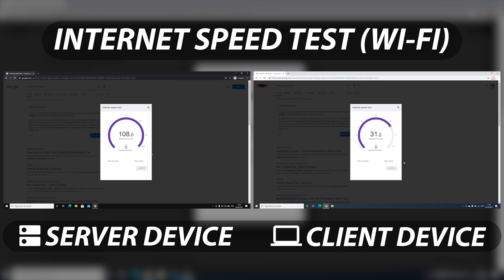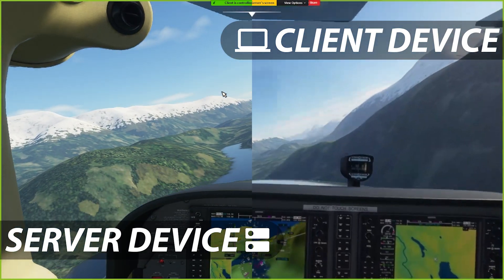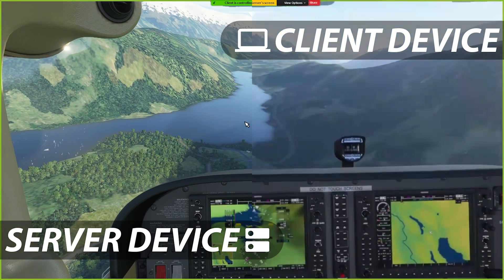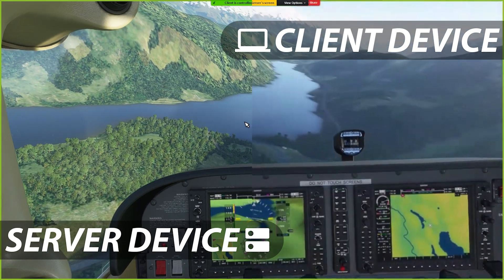Next up is our Wi-Fi test. On our client device we now get 30Mbps download speed and 7.5Mbps upload speed. Now we see that our compression has slightly increased and we have a bit more lag, around 400 milliseconds. The game is still playable and it's still fine to play Microsoft Flight Simulator on it.